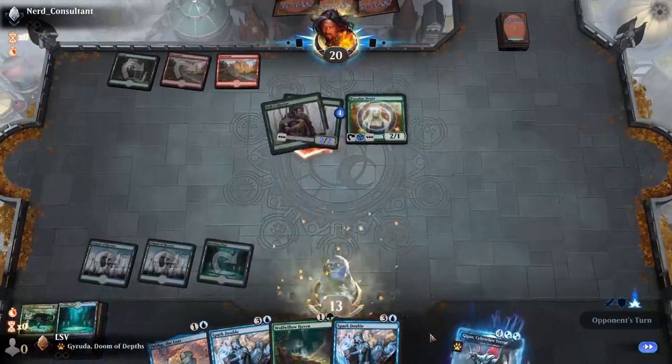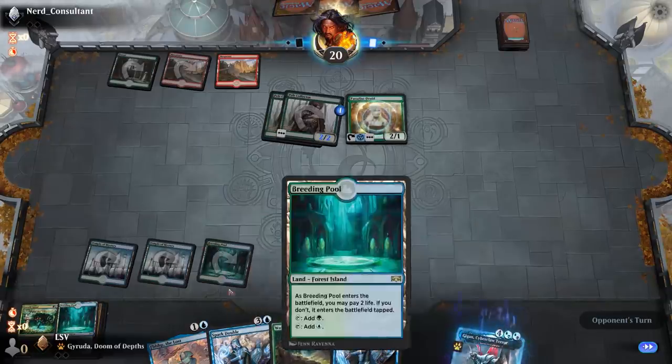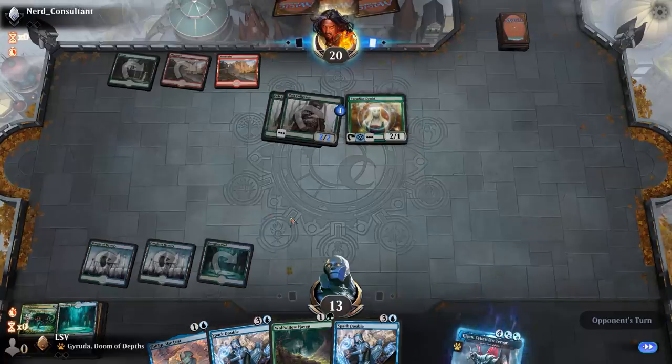Now what I can do is go to 13, but they don't have another play. Then on my turn I go Wolf-Willow Haven on one of my lands, play Fibblethip, play a tapped Breeding Pool, and I just have to draw an untapped land next turn to play a turn-four Gyruda.